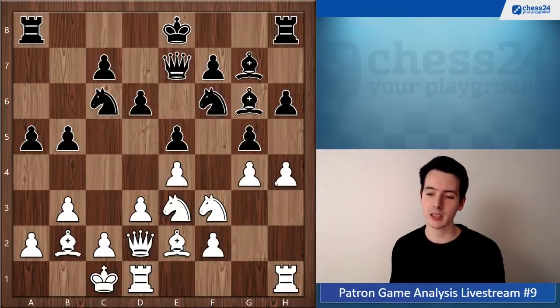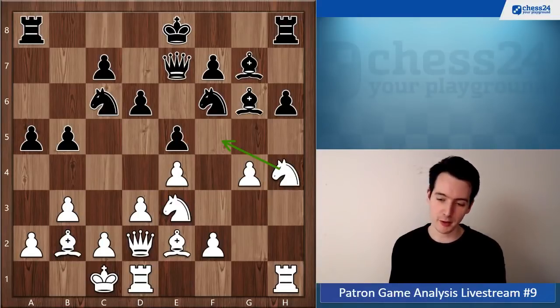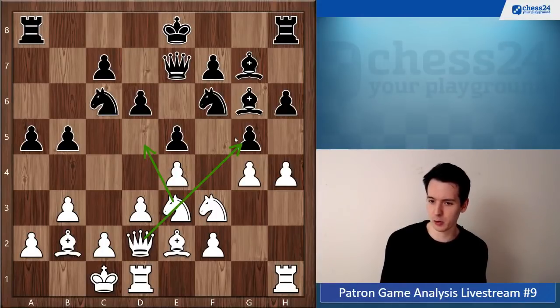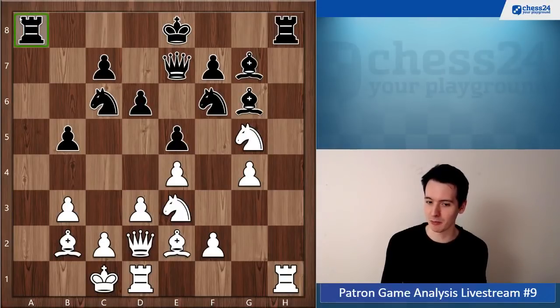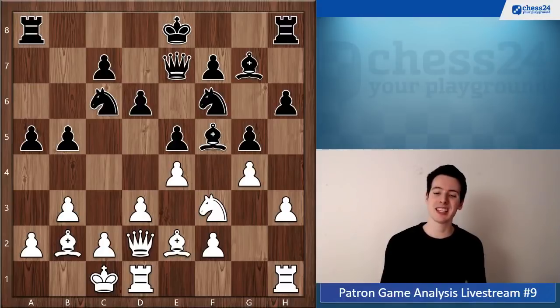A5 - here you go knight f5, which is possible, but again the move h4 was worth considering, undermining the pawn chain on the king side and threatening to win a pawn. Black doesn't want to take because you take back and are ready to jump to f5 with the knight. If he moves the knight to protect the pawn, you have knight d5 as an option, opening up the path for the queen to attack the pawn. Black's attack with a4 isn't getting much done. After knight f5 you get a nice position, but here you make a mistake.